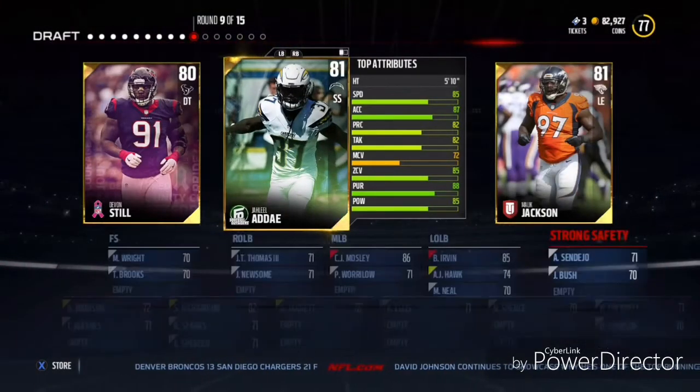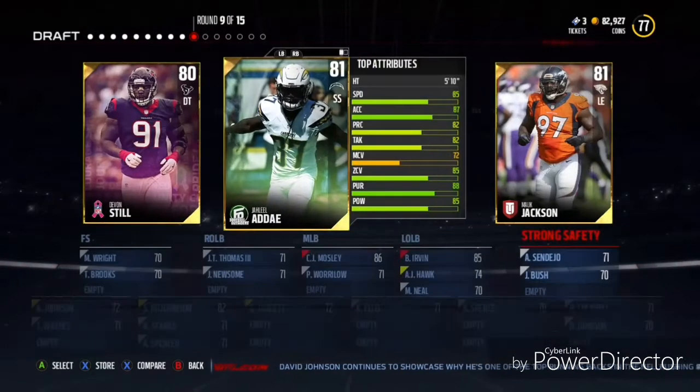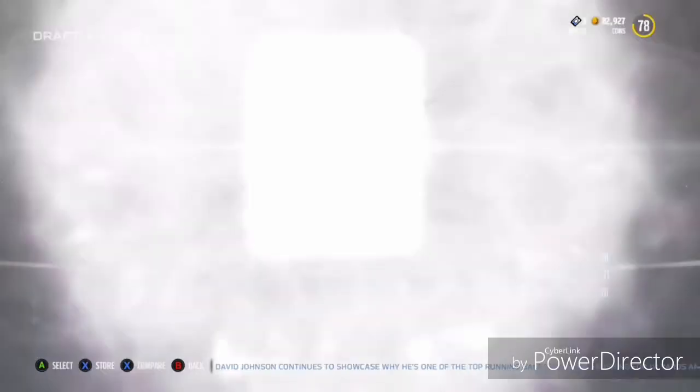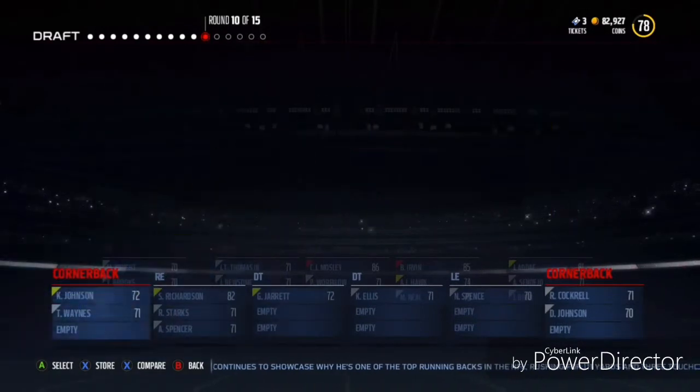For the next round we get a safety choice — we have no one deep and I'm not trying to get burned deep the whole entire draft, so it is the wise choice to go with the safety. Then for the next round we have to get a corner to get our secondary solidified.